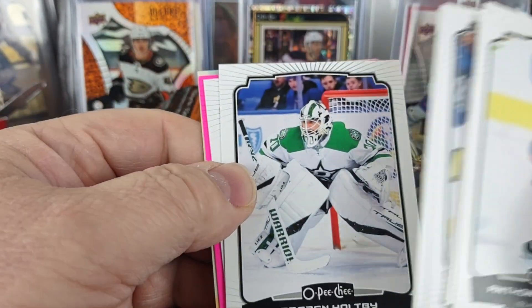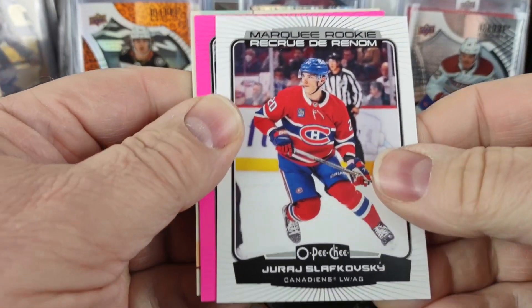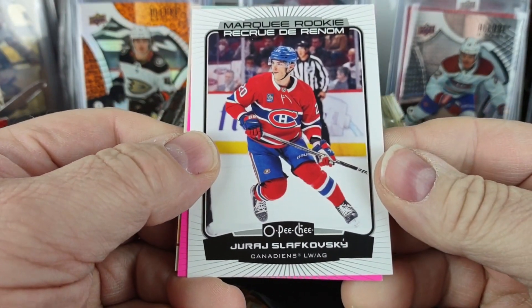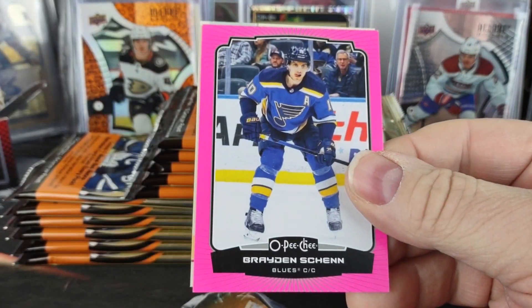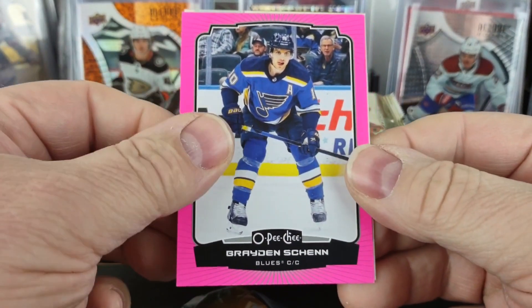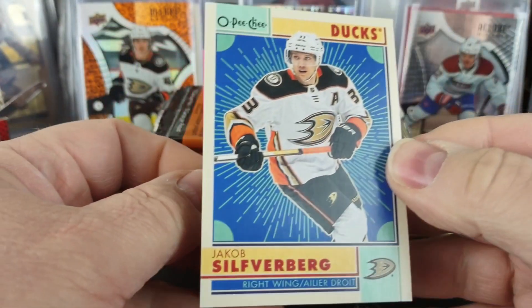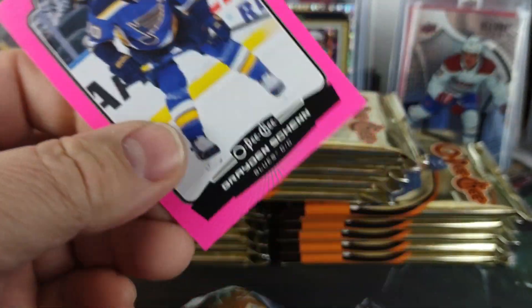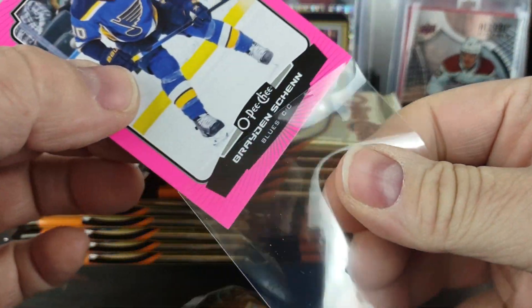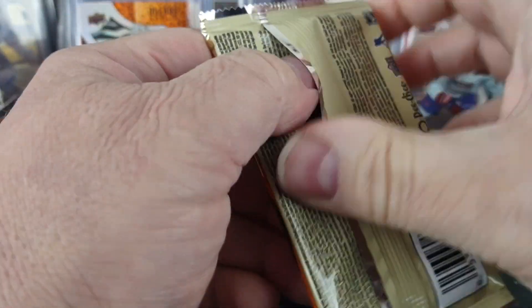Do we have a rookie at least? We do. I'm not sure if I could pronounce that — Jurak Slavkowski. Braden Shen. Pink to 75. Our retro is Jacob Silverberg, and Braden Shen is 16 of 75. So jumping right off the box with a pink.